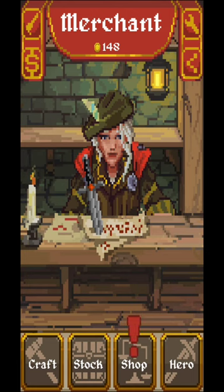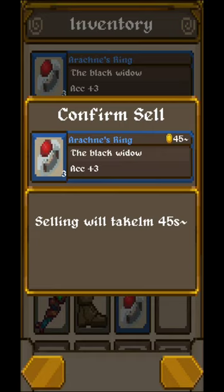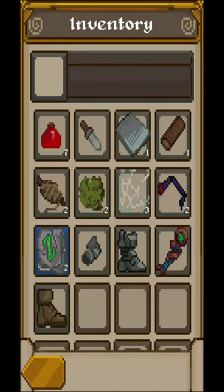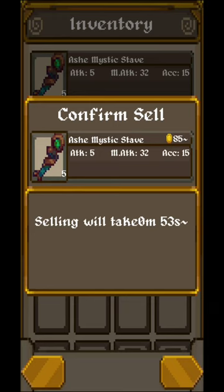I'm going to be able to go to the shop and unlock new slots, or go into the stock — my stockpile — and sell different things. Selling this item will bring a profit of 45 gold coins, but I need to wait 45 seconds. For 100 gold it will take 53 seconds, and this one here takes 35 seconds.